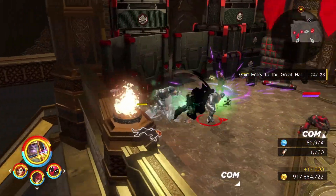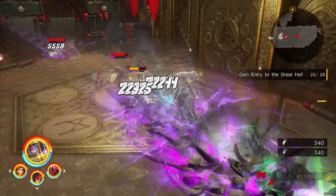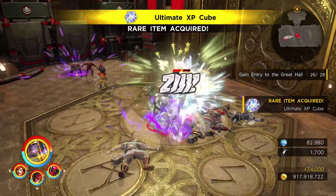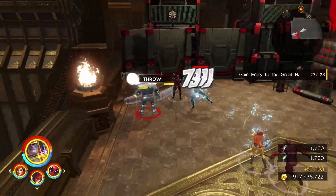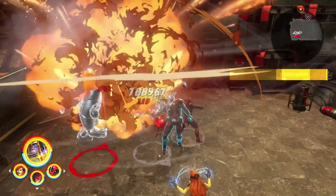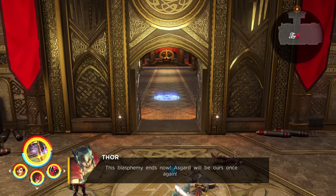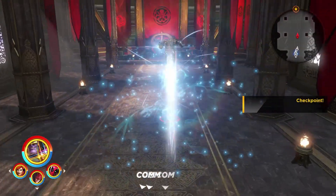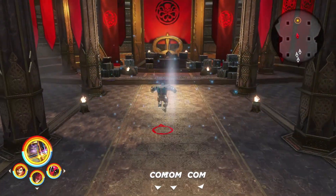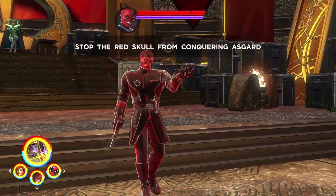I can never tell if they always revive — I know in some of the smaller quests they do. They actually may have revived into just standard enemies. With that explosion we have the last opponent taken down, and we can continue into the throne room of Asgard, as opposed to the throne room of Hel, for the confrontation with Red Skull and Hela.